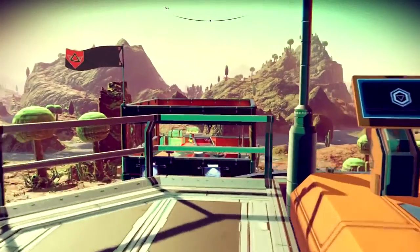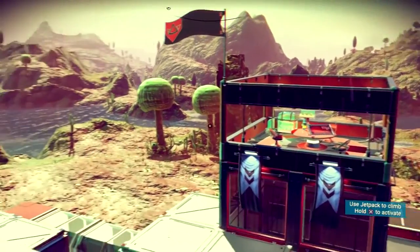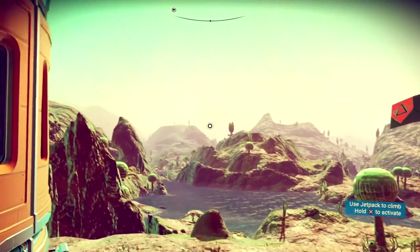Quick travel between a space station and home planet can be performed at any time using a terminus teleporter.